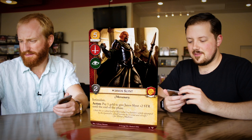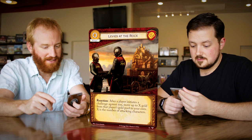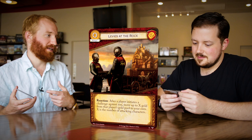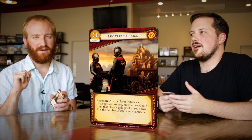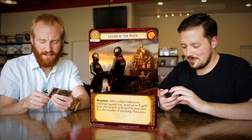Levy at the Rock. Zero cost event for the Lannisters, non-loyal. After a player initiates a challenge against you, move up to X gold from that player's gold pool to your own, where X is the number of attacking characters. This is not only giving you the capability to play your events, but it's taking their abilities away to play events. Even a one gold swing in the challenges phase is worthwhile. This almost acts as a cancel — it almost replaces Hands Judgment. They attack and you get more gold. That can turn everything on and off. The art's incredible. Two thumbs up.